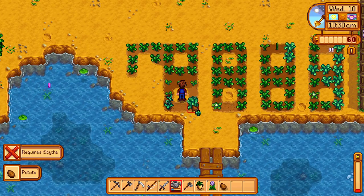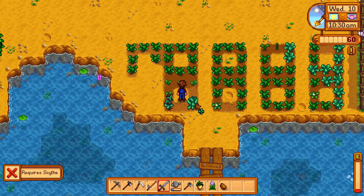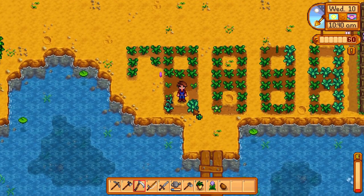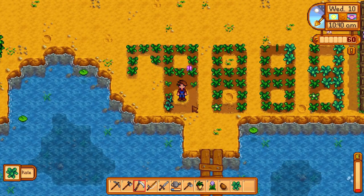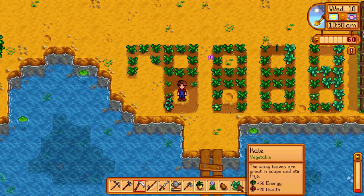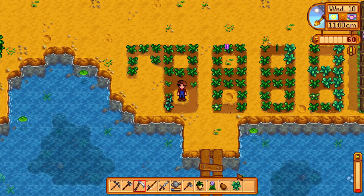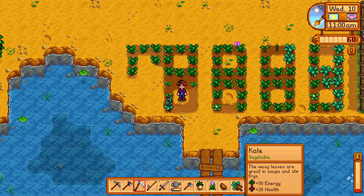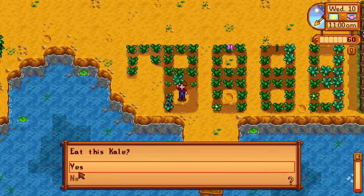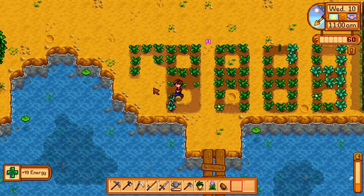I didn't even see that crop was ready. With this crop I need to use the scythe, and you've got to face the right direction. For the kale you have to use the scythe. The kale is the crop I wanted to grow loads of — look at the energy it's going to give me: 50 energy back. I wanted to sell it, but I need the energy, so let's use it.